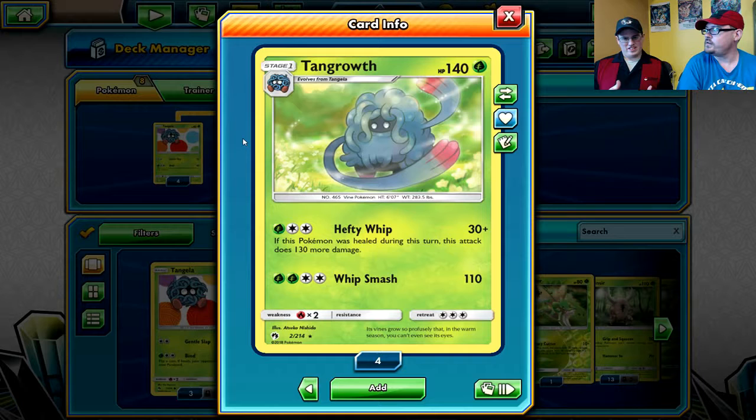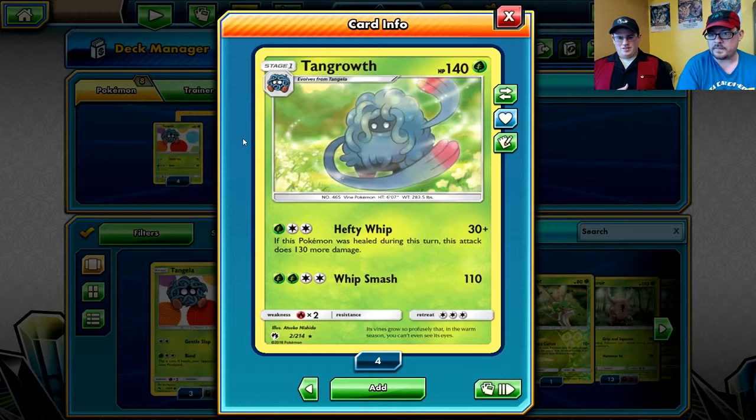For a grass and a DCE, Hefty Whip does 30 damage and if it was healed this turn it does 130 more damage - so you can do 160 for three energy, which is an absurd amount of damage. You're hitting the GX range and the upper end of stage twos. However, Whip Smash is designed so that if you didn't heal you'd still have something to do.